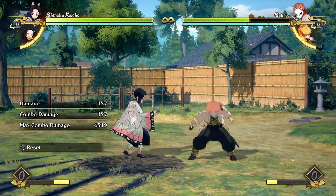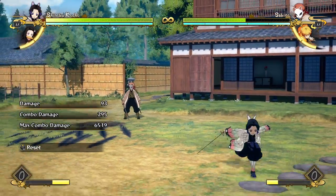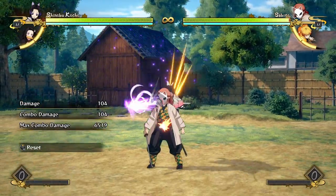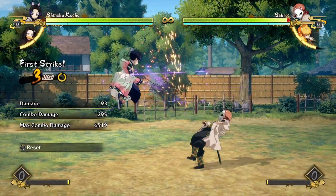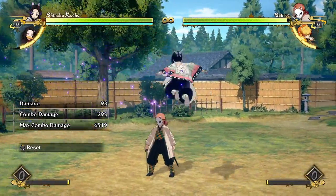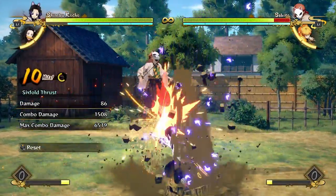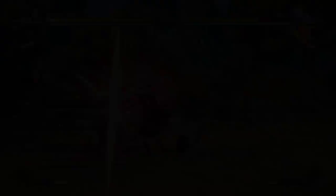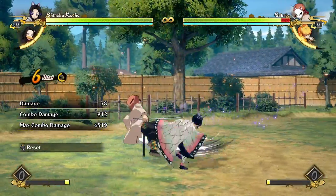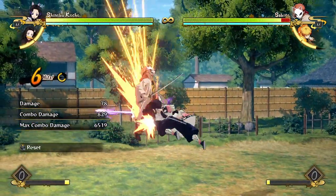Her regular attack strings are not very good, but on the note of regular attacks her aerial attack is possibly the best in the game — maybe Rui is a good contender but I think hers probably takes the cake, especially combined with her amazing aerial dash. It's one of the most amazing attack strings. Shinobu is the one character where I really really use the aerial attack in my gameplay as one of the core aspects because she has such an awesome aerial dash. A lot of the time I'm aerial dashing in on the opponent, floating in the sky, and going for this to get a full combo.